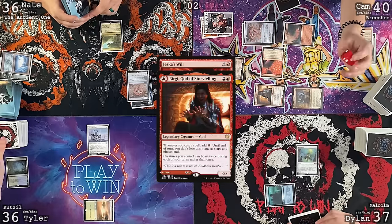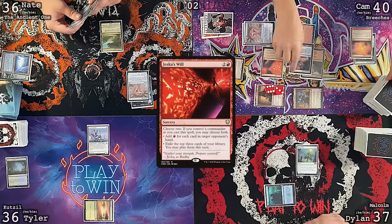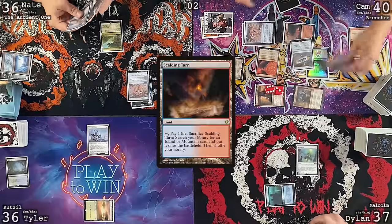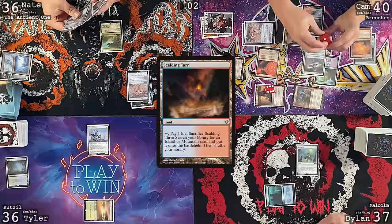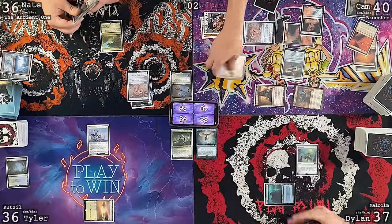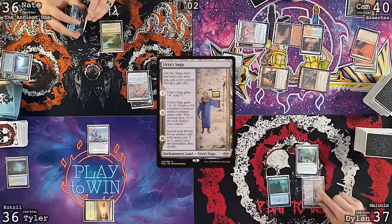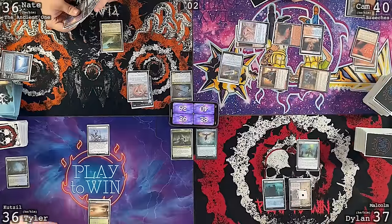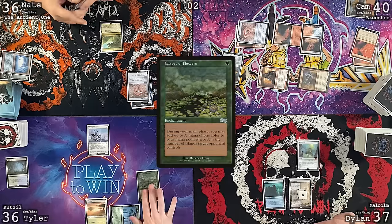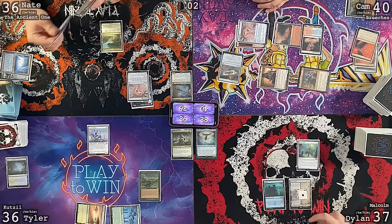I'll cast Jeska's Will targeting Tyler — Bergy makes a red, Spree Sentinel triggers so you draw a card. I'll use the mana and exile the top three: Mountain, Scalding Tarn, and Curse Totem. I'll play Scalding Tarn and cast Curse Totem with all my mana left up. At end step, Ragavan returns to my hand.